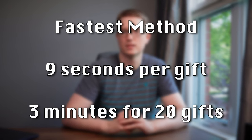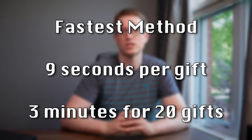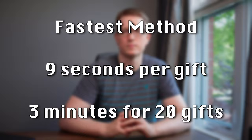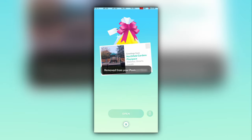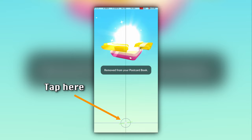But there's an animation skip that we can do on both gift send and receive that brings us all the way down to 9 seconds, or about 3 minutes for 20 gift exchanges. It turns out that for a moment after tapping open, we are able to tap where the X icon used to be, and this will cause the entire gift opening animation to skip.